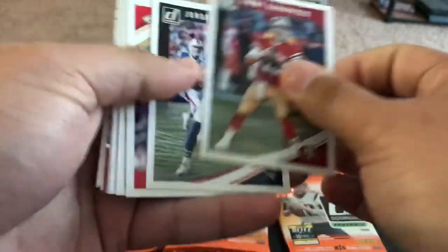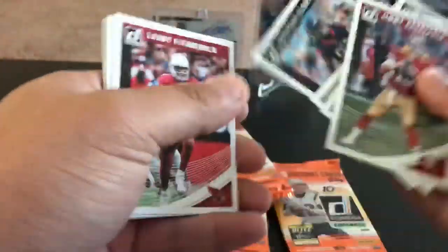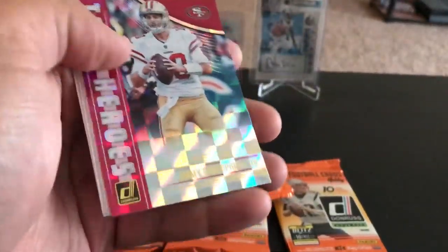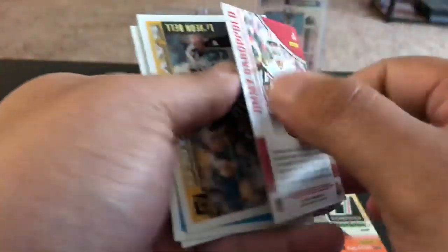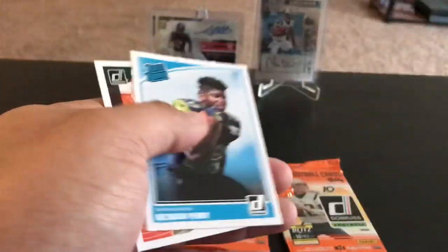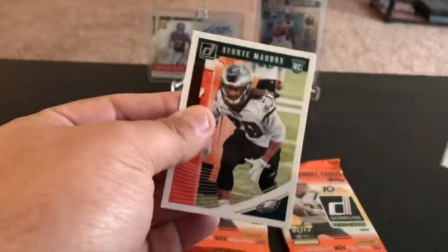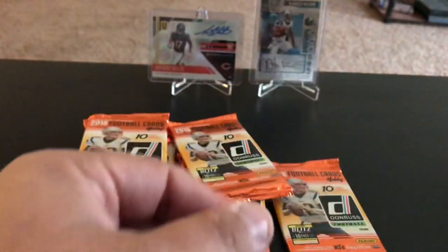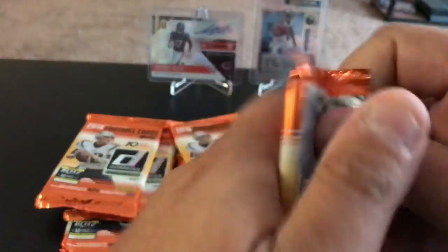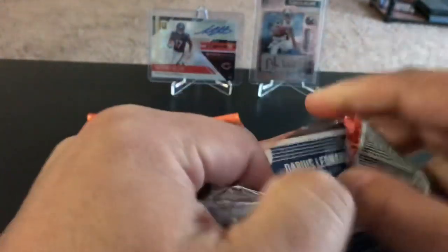Maybe Jimmy G, Jordan Matthews, Eric Berry. Jadeveon Clowney, Larry Fitzgerald, LeSean McCoy. This is the team heroes of Jimmy G — no number on that insert. Snow Days Le'Veon Bell, rated rookie of Rashaad Penny and Avante Maddox rookie. Alright, keep going — maybe one of these days we will find a hit.